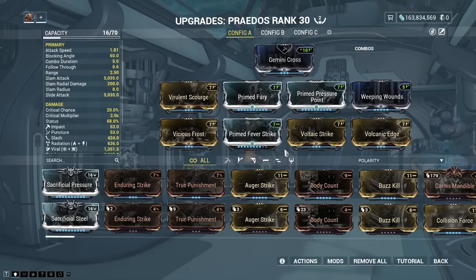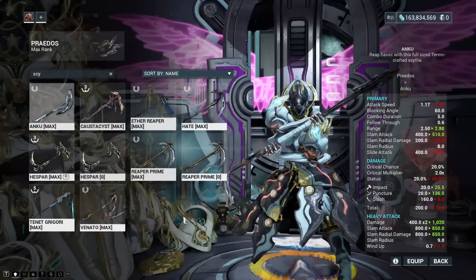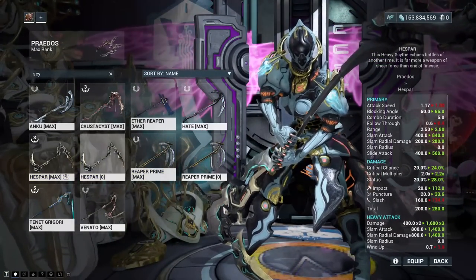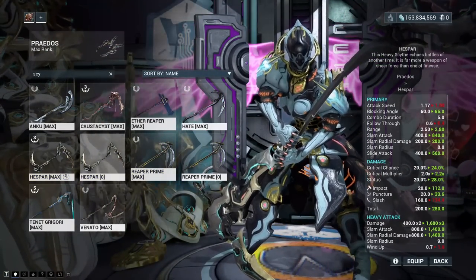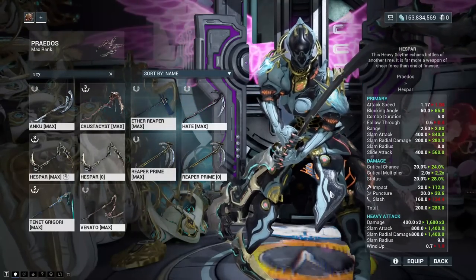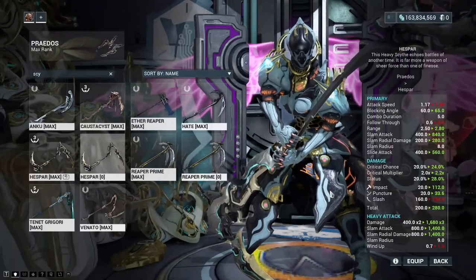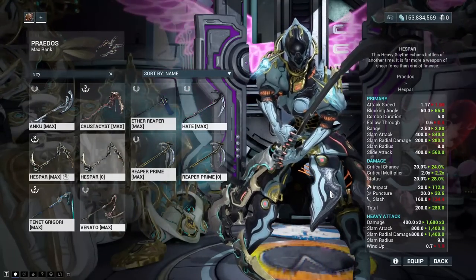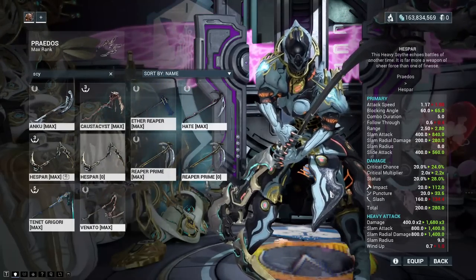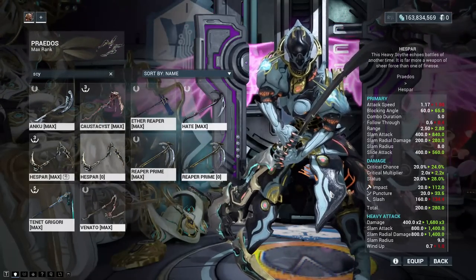Not the best melee of the whole update, however. It just kind of has to go to the Hespaar. The Hespaar is big, bad, and powerful. It's got more crit than this, more status than this, more damage than this. It is a little bit slower, but that's about it. It also has one extra heavy damage multiplier — this has heavy damage times two, that has heavy damage times three, and does three times the heavy damage that this thing does as well. So, from the whole Angels of the Zaramon update, the Praedos is good, don't get me wrong — in its incarnate form it is quite lethal — but the Hespaar annihilates this thing quite easily.